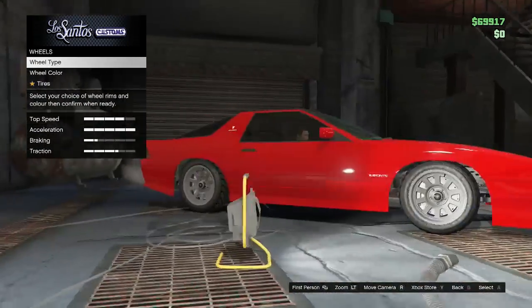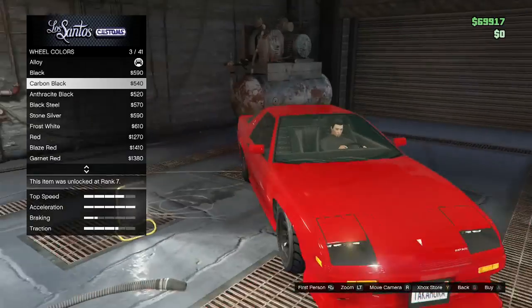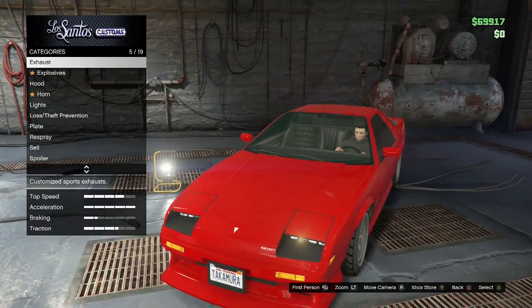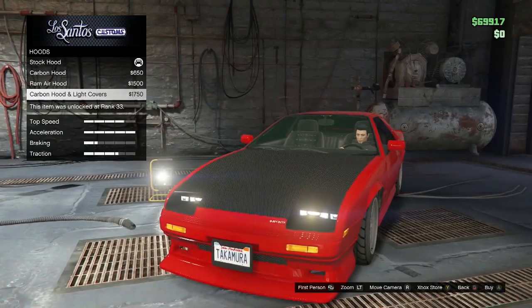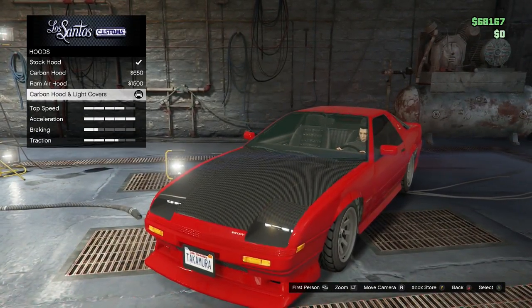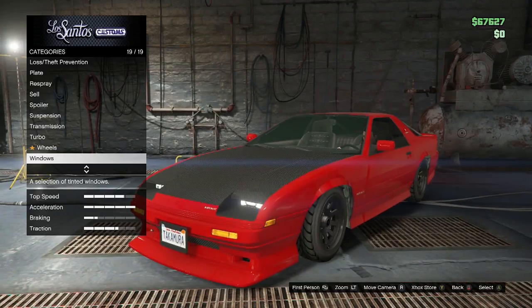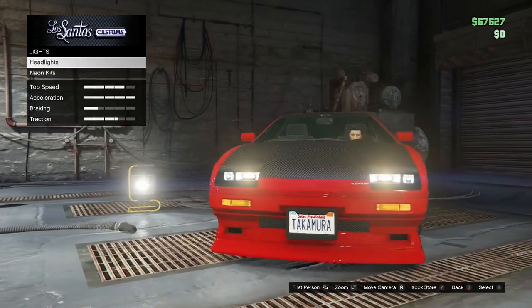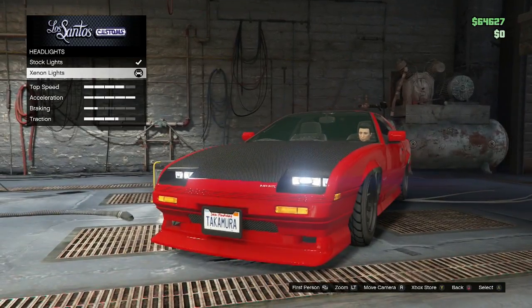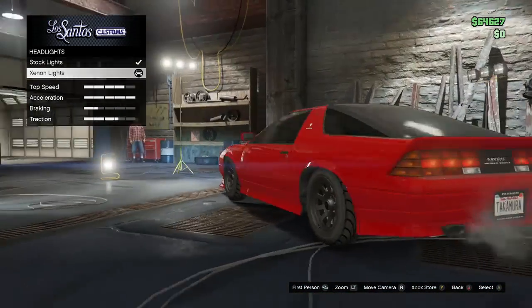Do we want to do color on the wheels? Black looks pretty nice there. Let's take a look at how the carbon hood looks - that was the other big one, along with lights. I don't like the look of that. I like the look of that a little more. I'm gonna do that - $1,750 added onto the build. Definitely do not want to do any type of bulletproof tires if you're just joining in - you will not be able to stance your vehicle if you do that. Lights at $3,000 bring us right up to about $63,000.